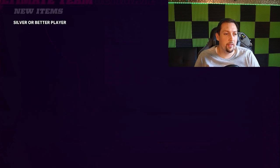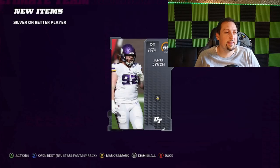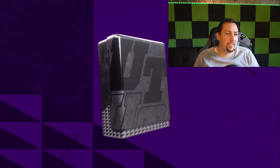Let's get some of these silver players out of the way — I don't really expect to get anything better than silver. We get a fat lineman, so not the best start. Let's get all the silvers out the way. We're still not getting anything more than silver, so let's go ahead and get into some of the better stuff.